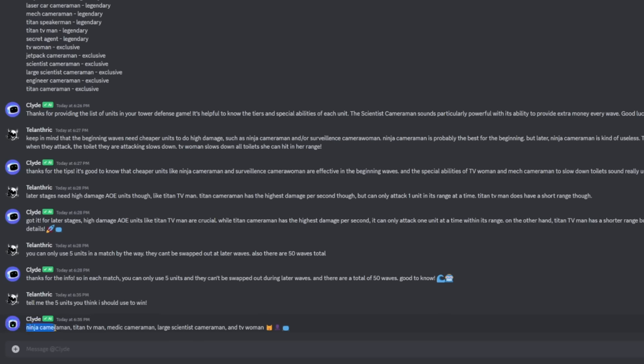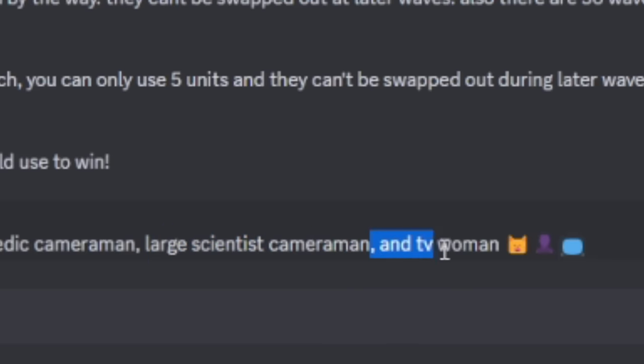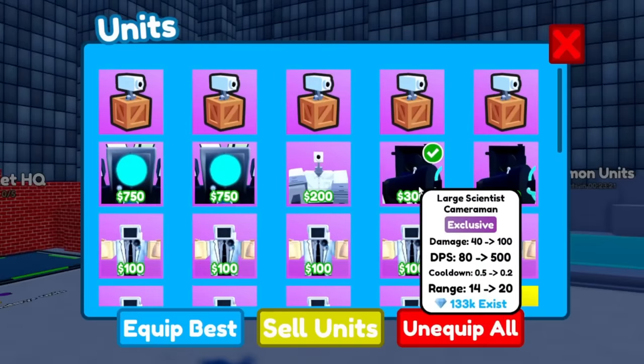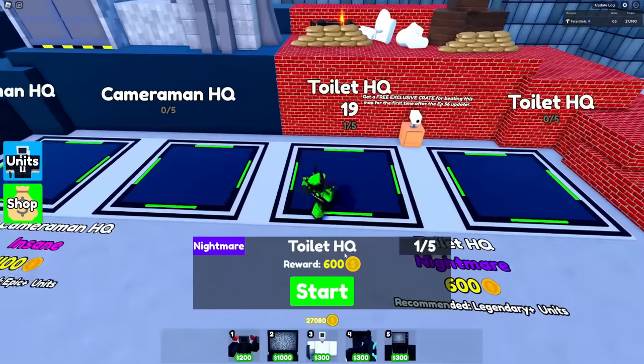This is actually a good strategy: Ninja Cameraman, Titan TV Man, Medic, Large Scientist Cameraman. Wait, Large Scientist? So no Scientist Cameraman? And TV Woman. I told it that the normal Scientist Cameraman spawns money every round, but I guess it changed its mind.